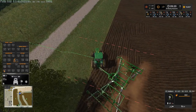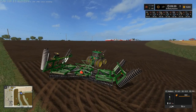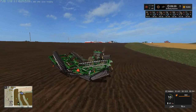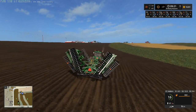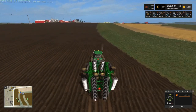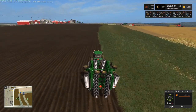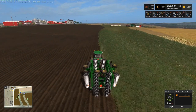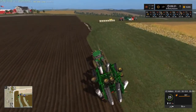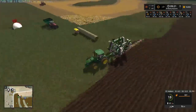All right, we'll fold this bad boy up. That's neat how it folds. It's a big disc — 50 foot — and it really needs a quad track or something with more power. But I do need to get another tractor, so I'll probably be doing a lot of bale harvesting off screen.